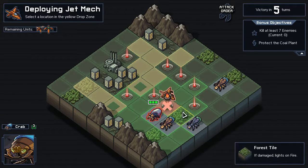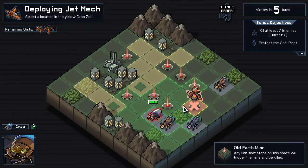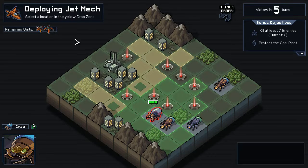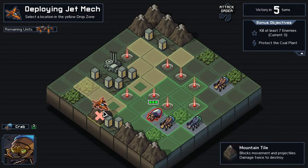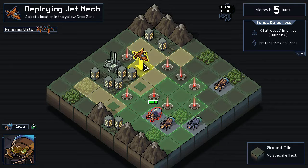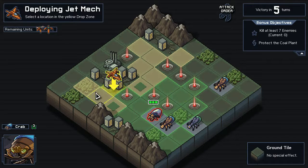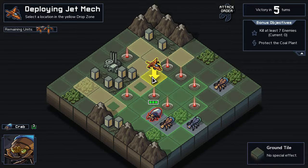Although if they're attacking from this way we want to push them to the sides — especially into that. So I think we want to push them to the sides, pushing units to be like here and here. This mine is probably going to be a problem for us unless we can push them into it.